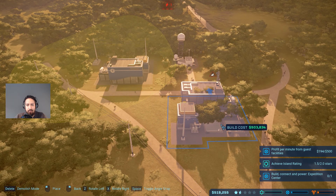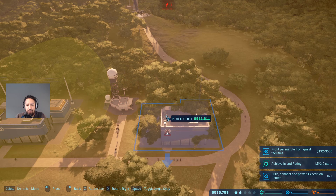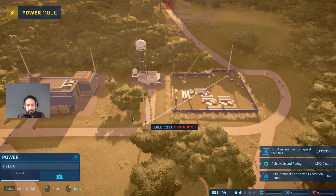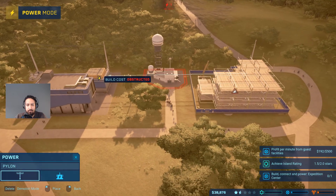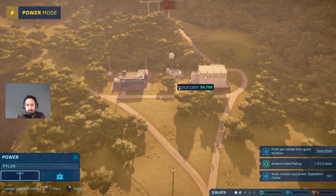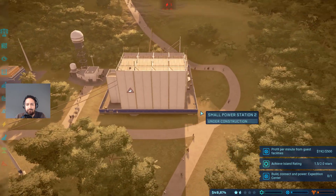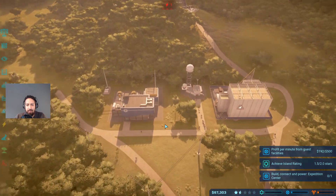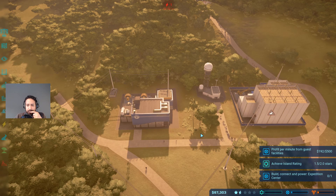Let's put the power plant right here - it should still be within protection range of our storm protection area. Let's put it there and hook it up to our power grid. That would mean our Hammond Creation Center over there should get enough power once it's done building.